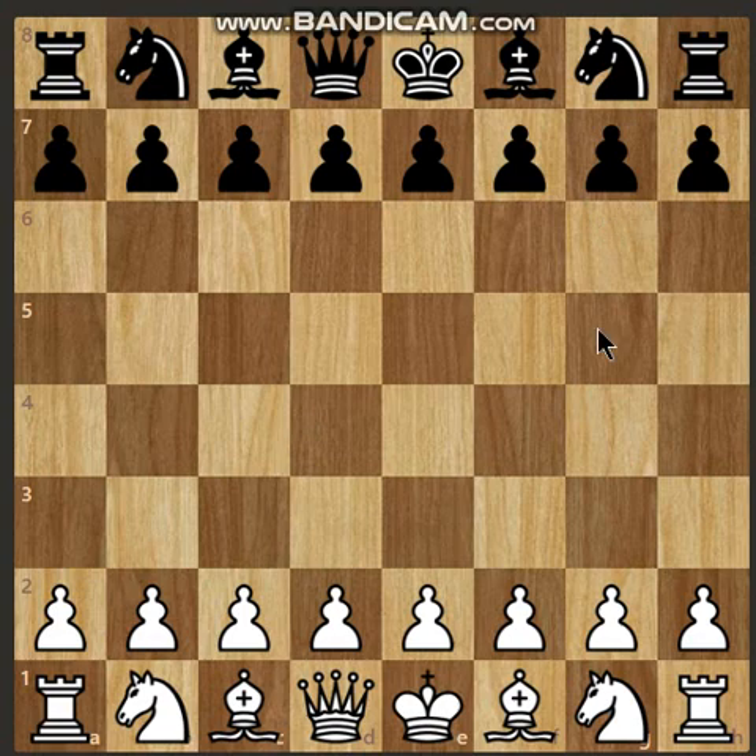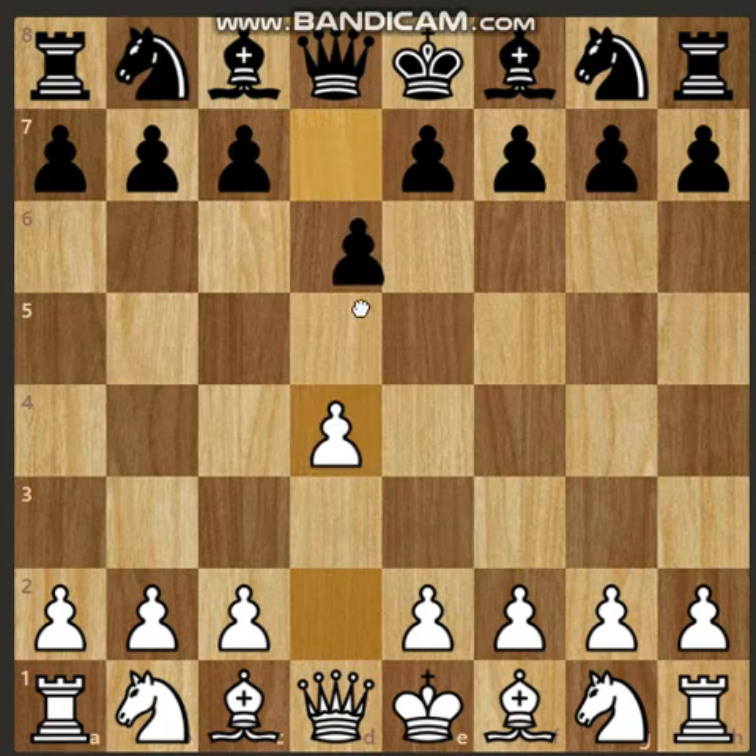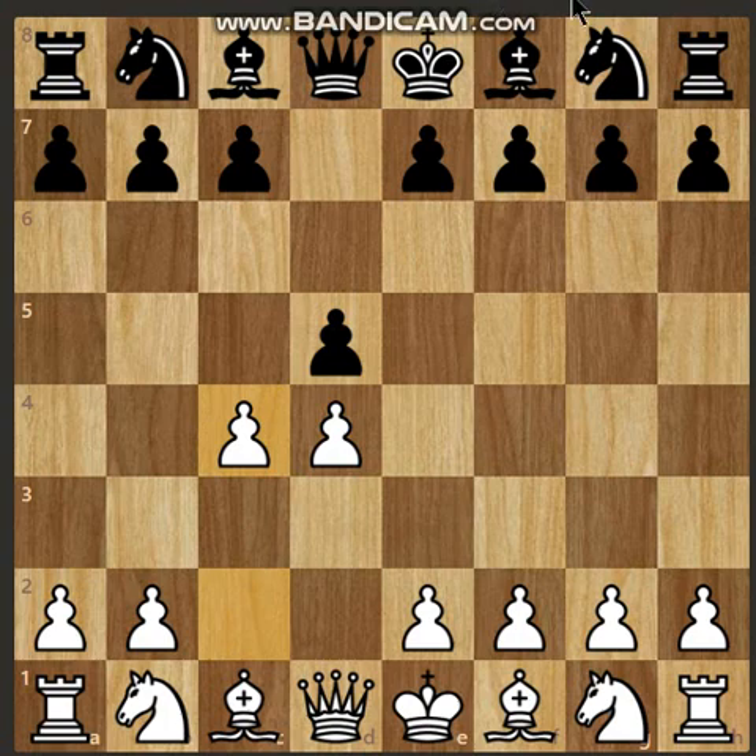The Queen's Gambit chess opening starts with the following move order: white opens with d4, black responds with d5, and then white plays c4. This setup is known as the Queen's Gambit, where white is offering black the c4 pawn.